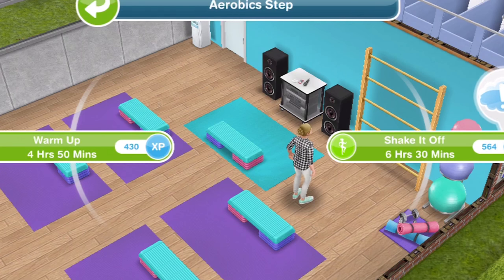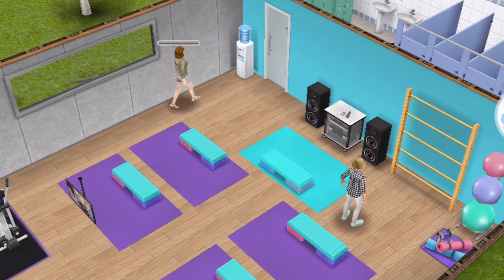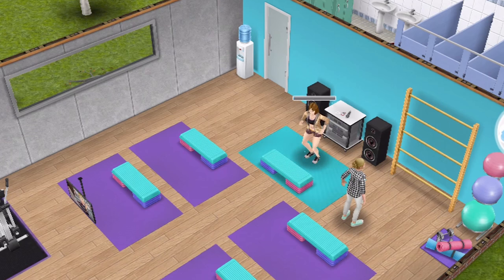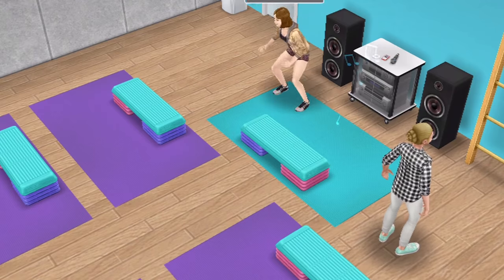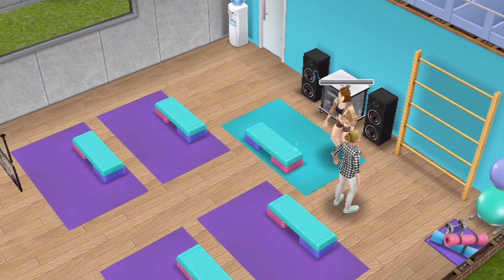Obviously if you can't, go ahead and do the shake it off for 6 hours 40, like when you go to bed at night. You can only have one person doing this at the health hub. If you want to do more — and you are definitely going to need more than one sim doing this to complete the event in time — then you're going to have to buy some from the Promotions R Us store.